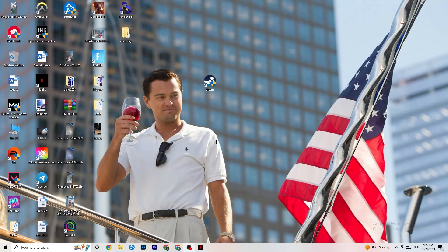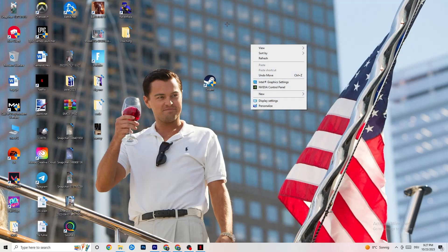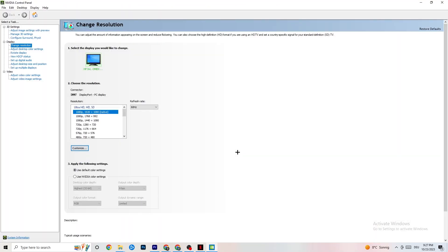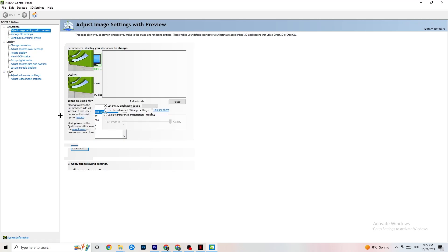Next, right-click your desktop and open the Nvidia Control Panel. Go to Adjust Image Settings with Preview in the top left corner. Enable 'Use my preference emphasizing' and you'll see a slider. I have it set to Quality because my PC can handle it, but if your PC struggles, pull the slider toward Performance. This won't impact visual quality as badly as you might think, and it will help a lot.